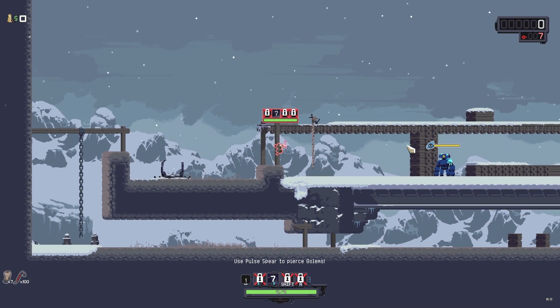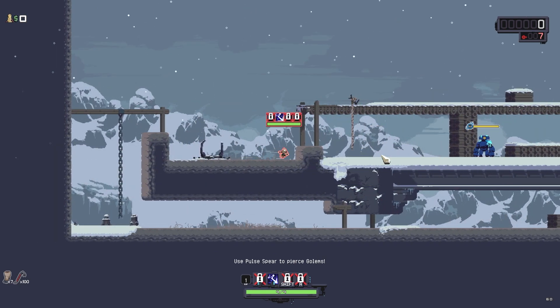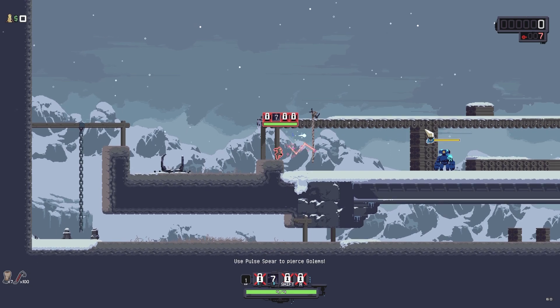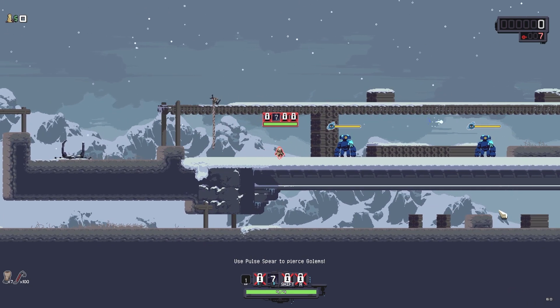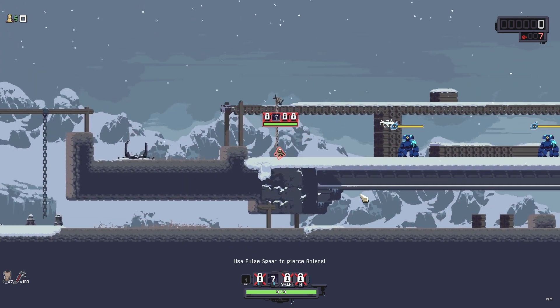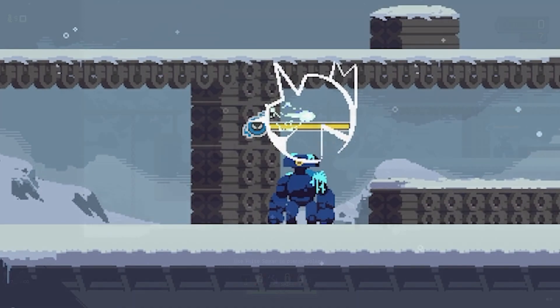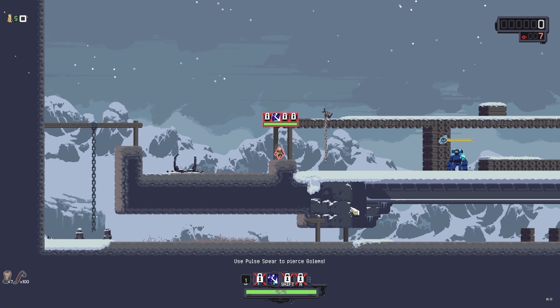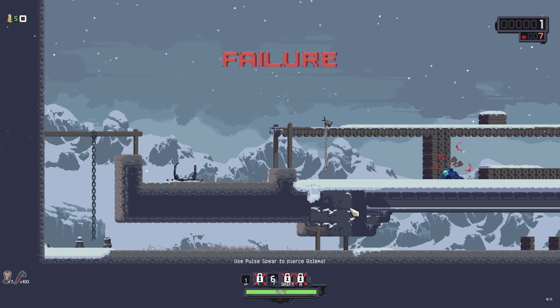To begin with, when firing the spear, you want to make sure that you jump and release it as high as possible. This will allow the spear to travel over the golems' heads, giving you way more time to react, so that when you trigger the pulse, the area of effect underneath it is what hits the enemies. When the spear is fired at a lower height, it requires activating the pulse right before colliding with the side of the enemy, which is effectively a much smaller window of time to react.